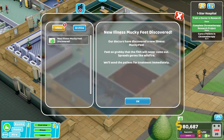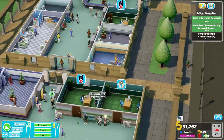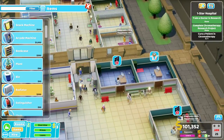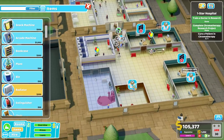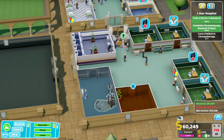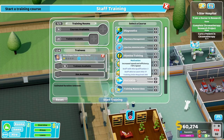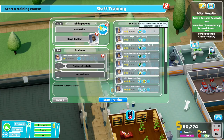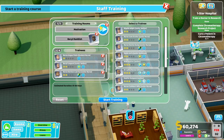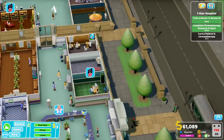Waited too long - here almost a year without treatment. New illness: Mucky Feet - feet so grubby that filth will never come out, spreads germs like wildfire - that's not good. We're desperately lacking on doctors and these rooms are frigid. Train now - this is a nurse, we could go for things like stamina or motivation, just more speed for things - that's probably a good idea. You can train internally. Hiring a janitor, another nurse, and there's a researcher-doctor. I would like a doctor right over here. So I sort of spread the skill along through different disciplines.